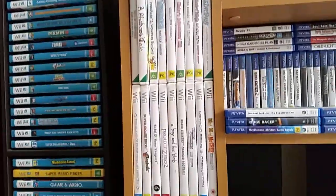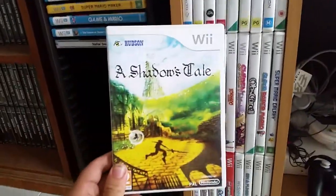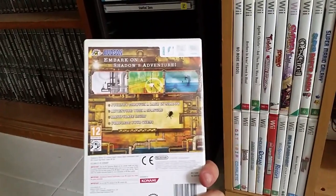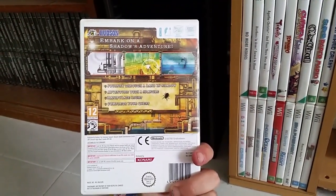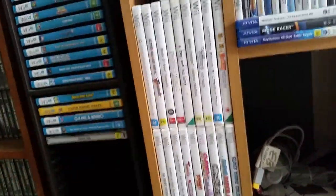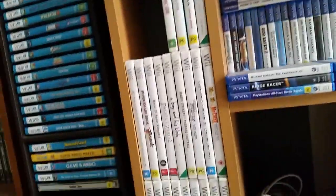Major Minor's Majestic March — that's for the missus because she likes rhythm games. Tales of Symphonia: Dawn of the New World — haven't played it yet but got it cheap. I'd love to get Fire Emblem on the Wii — if anyone watching knows what good games I'm missing, let me know. A Shadow's Tale — I'll be doing a review of this shortly. Really fun game — you play as a shadow and walk on the shadows of the level instead of the actual level, fighting shadow enemies.